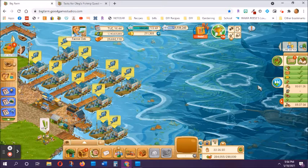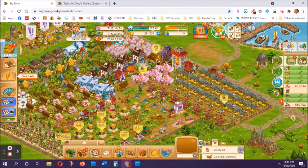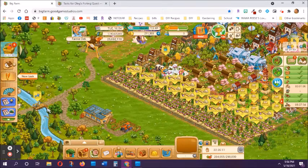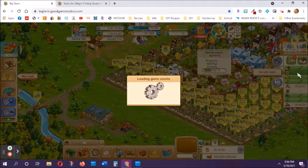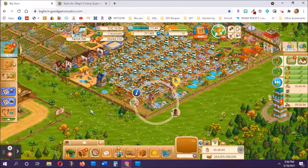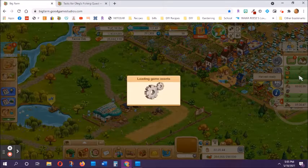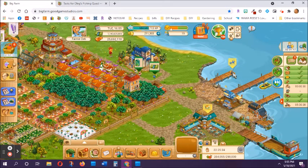Let's talk about Oleg the fisherman and where to find him. Oleg is on three different farms. He's always near the water, always sitting on the dock waiting for you to go fishing with him or to send him fishing. On the main farm he's all the way over to the left, and on the main farm he is going to catch bass and carp — those are the only two fish you can fish for there. He's also on your gourmet farm in the same spot, all the way to the left on the dock, and then also on the flower farm, all the way over sitting on the dock.